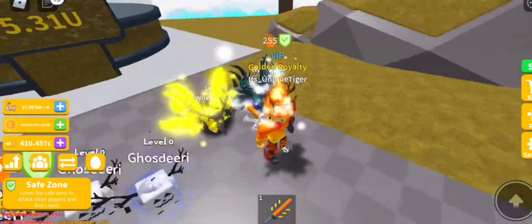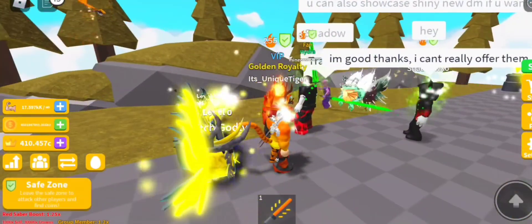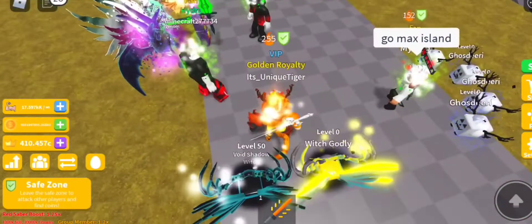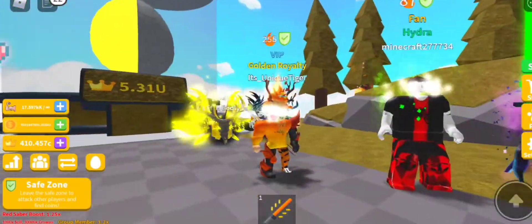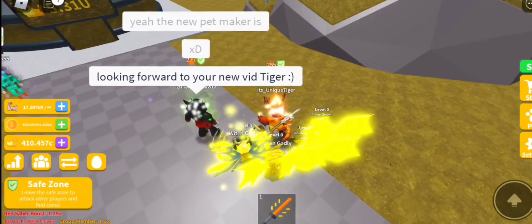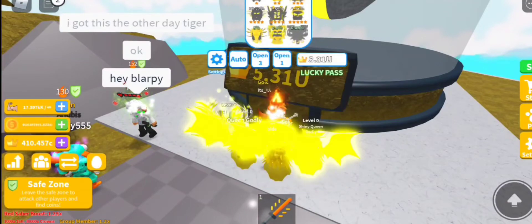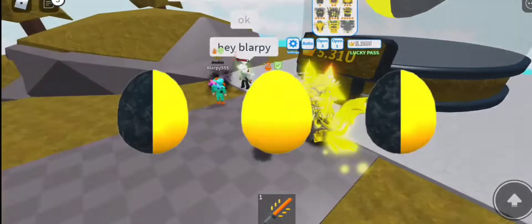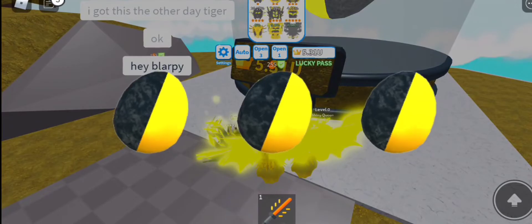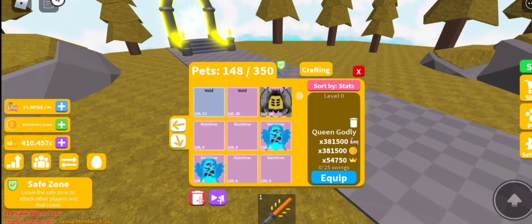If you had the void shadow witch without void it would be the same — this one is just yellow. It has yellow particles while that one has white particles because it's the void shadow witch. They basically just made it yellow, but it looks pretty good not gonna lie. Now let me get the moon pet — I keep forgetting that one. There we go, I just got the moon pet.